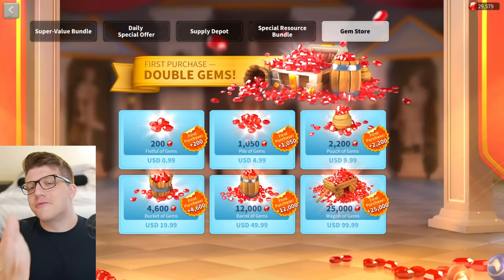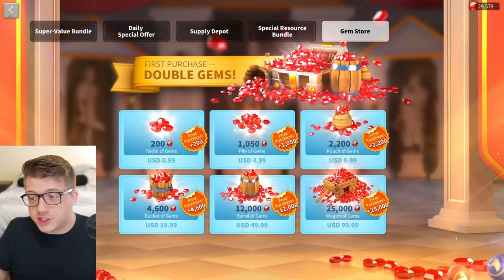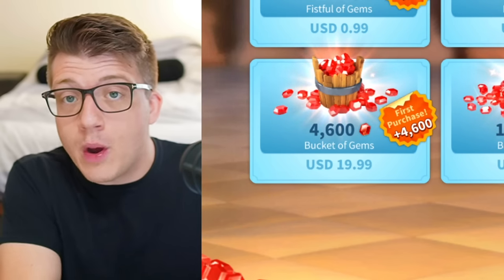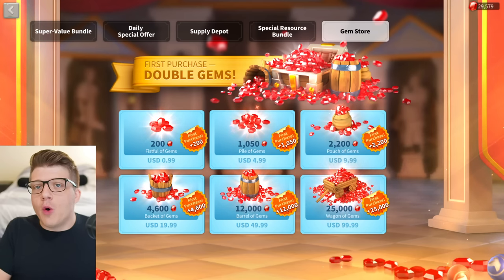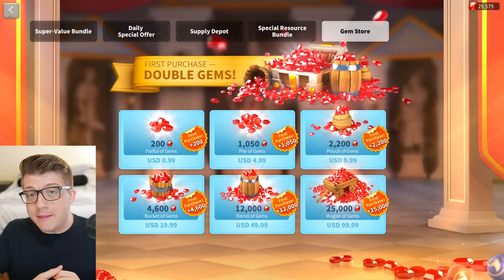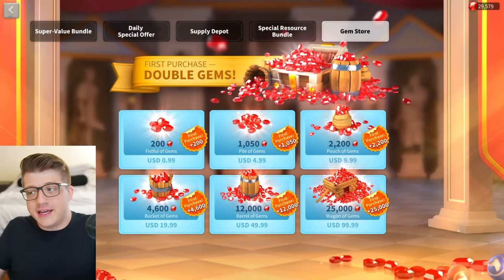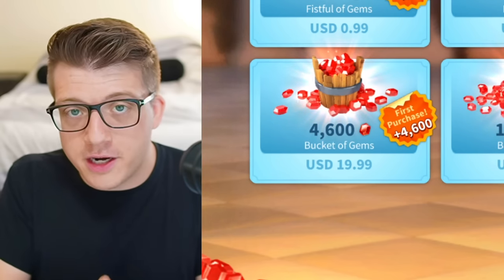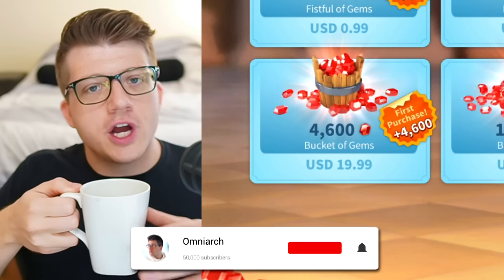Gems are the most valuable currency in Rise of Kingdoms because you can basically turn them into anything you want — you can spin the wheel of fortune for commanders, get blueprints for equipment, or even instantly train more troops if you're a mega whale. Today we're going over six places you should be spending your gems, six places to avoid, plus a couple of bonus tips.